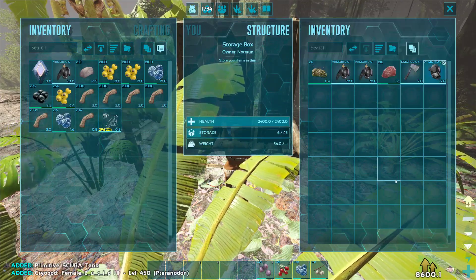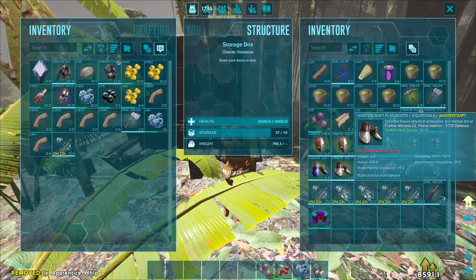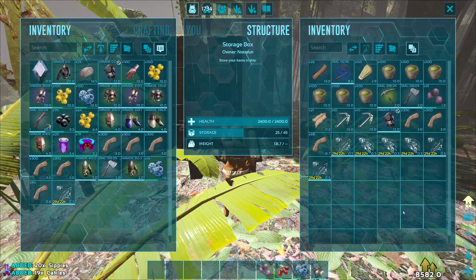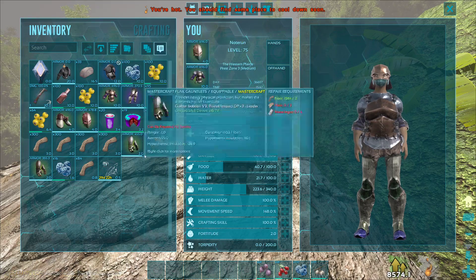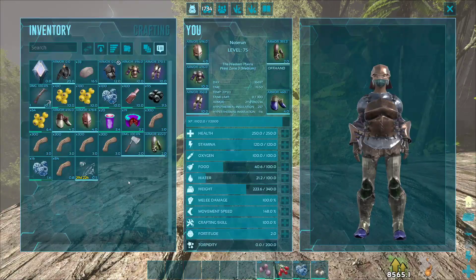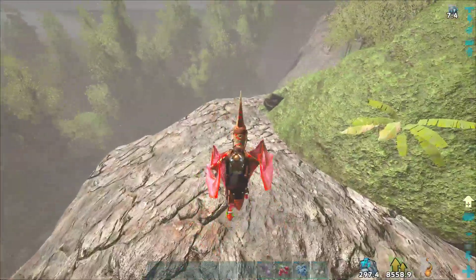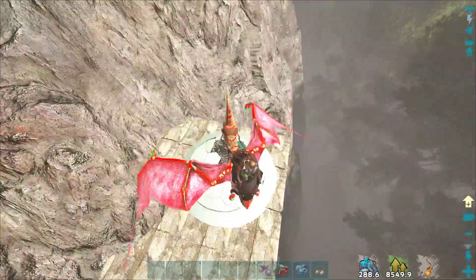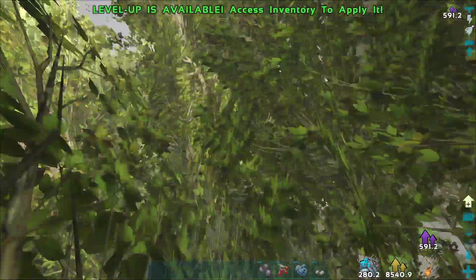We'll grab a couple of things, put on some gear — food, water, and grab the bird. Once you've done the first note run you'll be getting a bird if you've got one. Here's the next 4x note — it works just the same as the last one. Grab it, and if you grab it on a tame, the tame will also get the timer. You can see now both me and the bird both have timers going, and then there are more notes to collect.